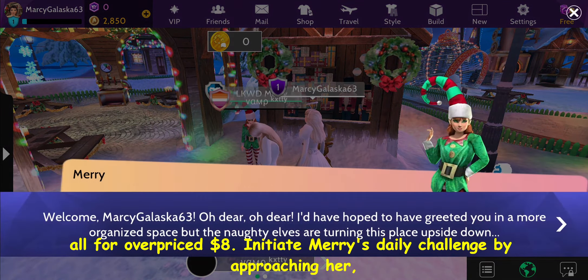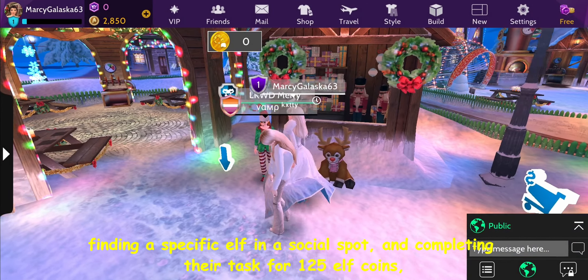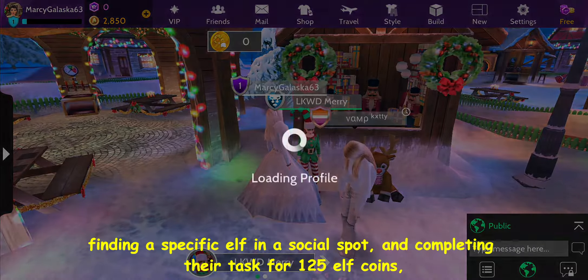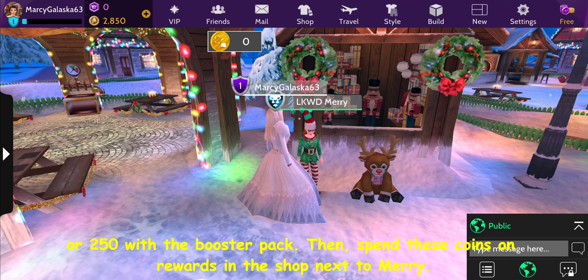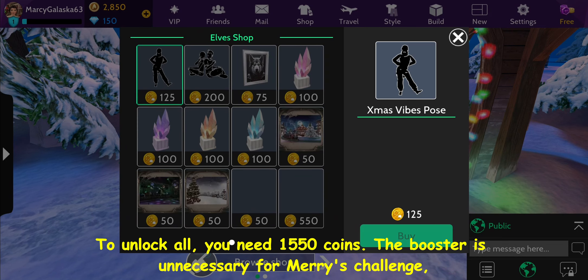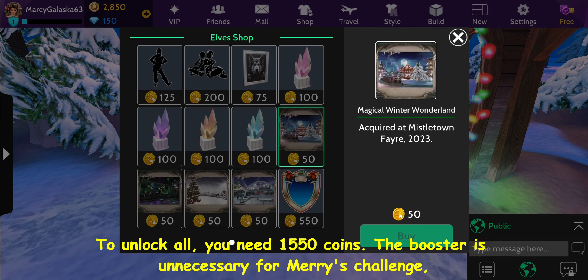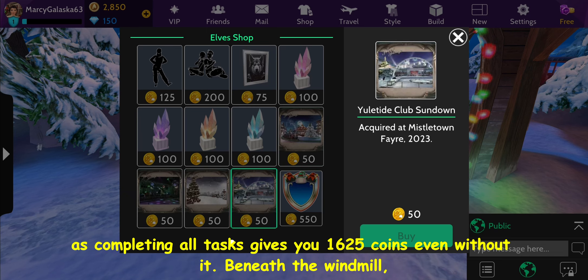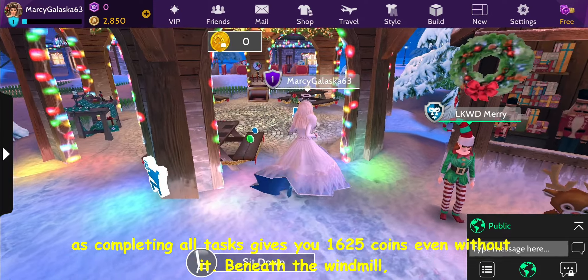Initiate Mary's daily challenge by approaching her, finding a specific elf in a social spot, and completing their task for 125 elf coins, or 250 with the booster pack. Then spend these coins on rewards in the shop next to Mary. To unlock all rewards, you need 1,550 coins. The booster is unnecessary for Mary's challenge, as completing all tasks gives you 1,625 coins even without it.